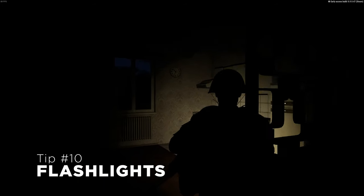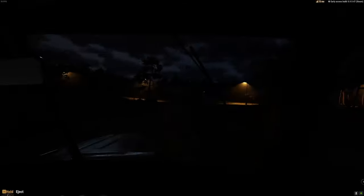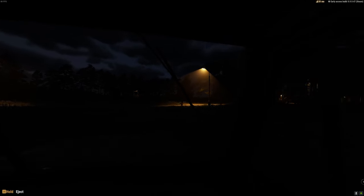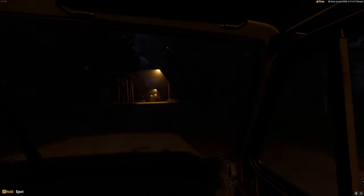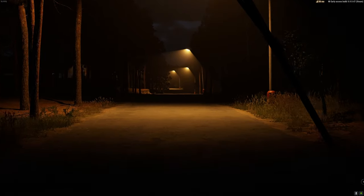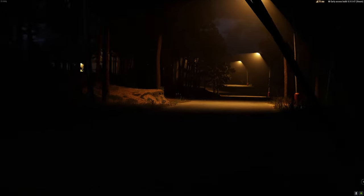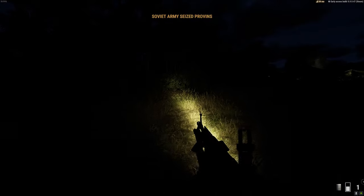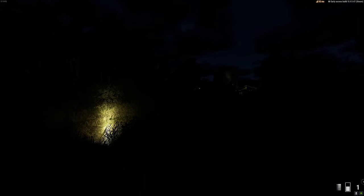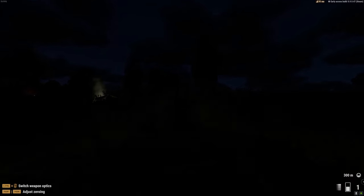With the new Enfusion Engine, the lighting in Reforger has incredible dynamic range — and with that comes some incredibly dark nights. At the time of this recording, we don't yet have flares to lighten up our paths, and turning on any form of light is a great way to get spotted by your enemy in the darkness. But did you know you can use this to your advantage? In Reforger, you can turn on your flashlight and set it on the ground to create a decoy, or even establish a small light perimeter to help you defend or attack positions.